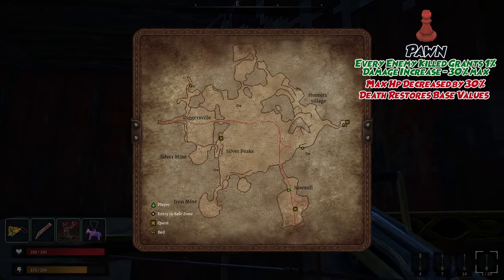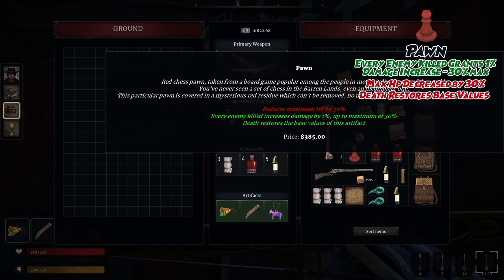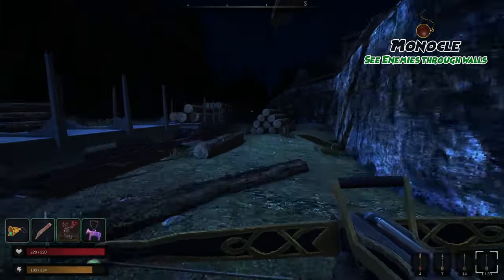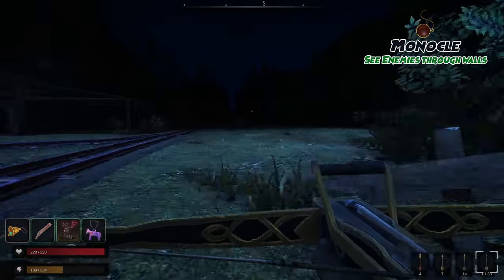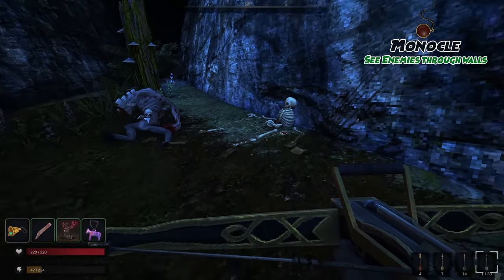The Pawn reduces your max HP by 30%, but every enemy killed increases your damage by 1% up to a max of 30%. Dying restores its base values. From this spot, follow the mountain wall all the way to the south until you reach a corpse being guarded by a broken scream. On his bones, you'll find the Monocle. The Monocle grants you the ability to see enemies through walls as small red dots.